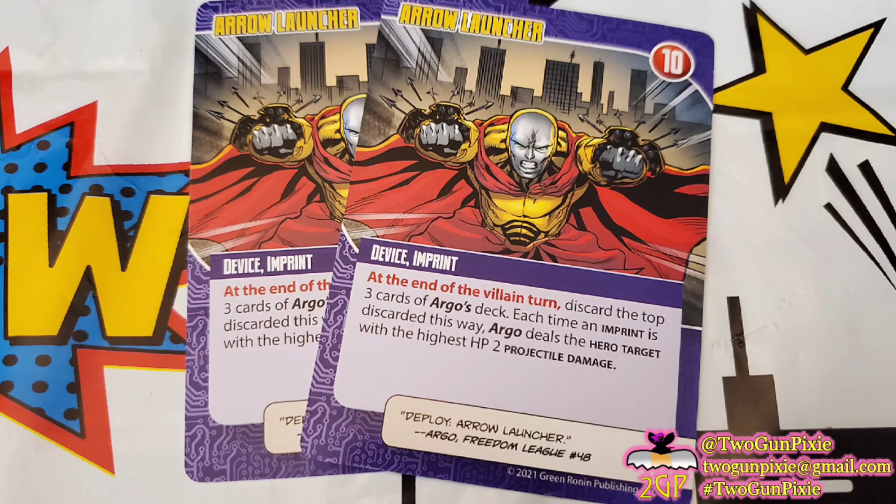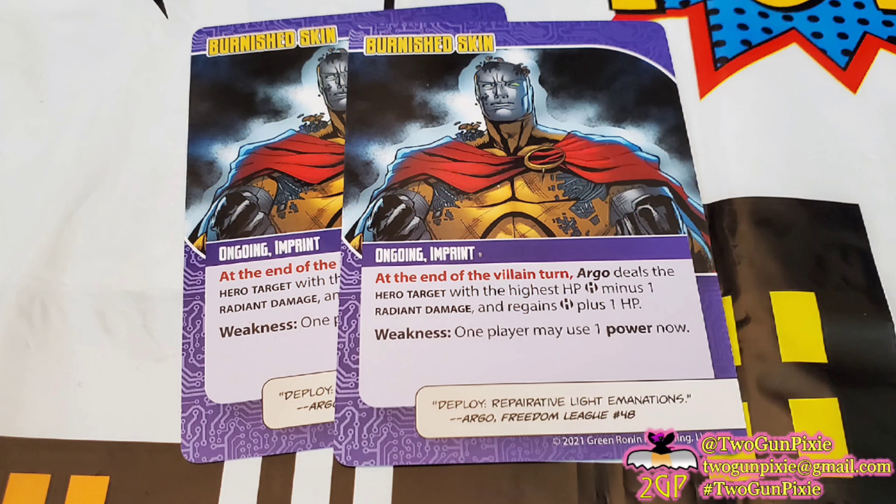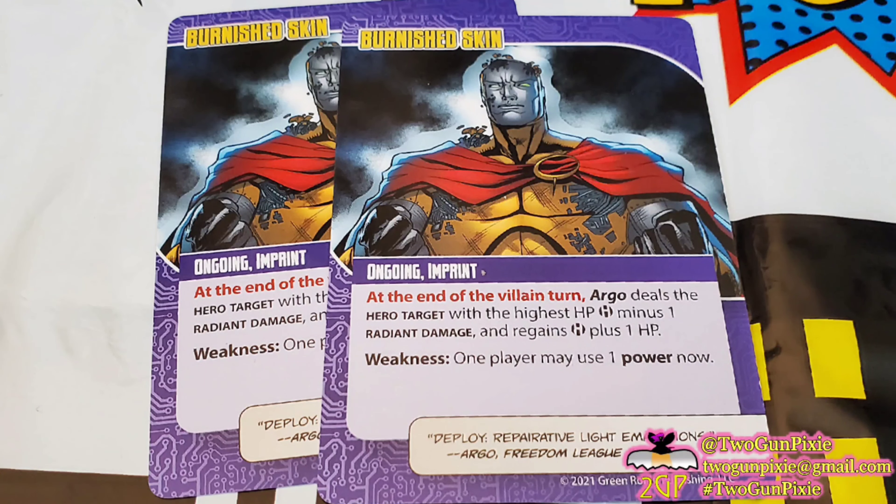If you're not familiar with Sentinel games, this game has beginning and end of turn effects. Some cards will say 'at the beginning of the turn, such-and-such happens.' Looking at the very last point of gameplay for the ultimate android, it says at the end of the villain turn, Argo deals the hero target with the highest hit points the number of players minus one melee damage. So if you have four players, that's three melee points of damage to whichever hero currently has the highest number of hit points at that moment.